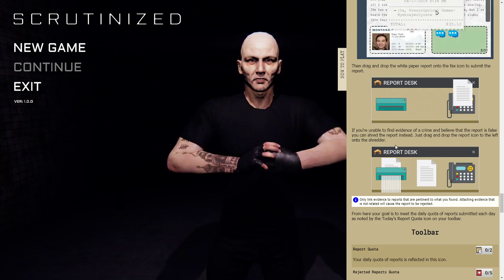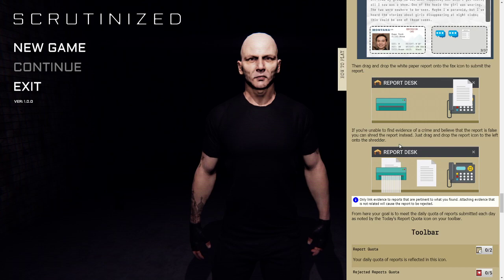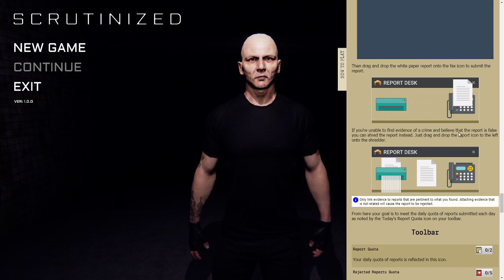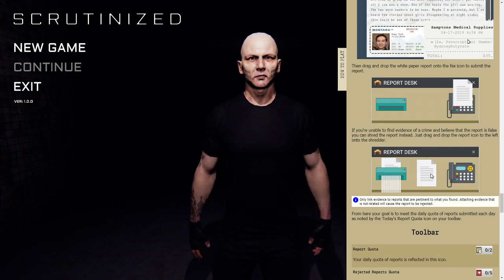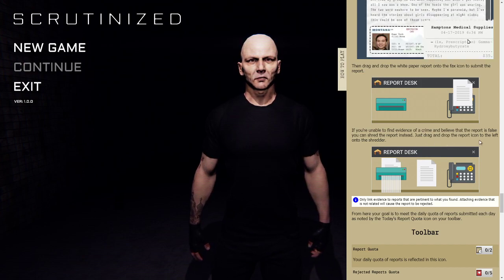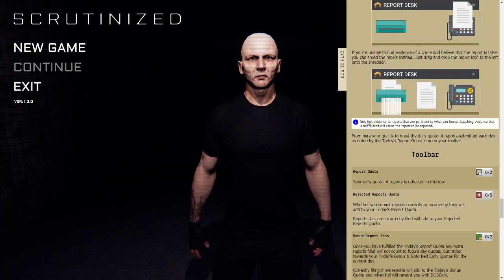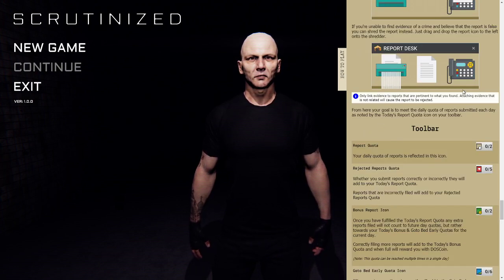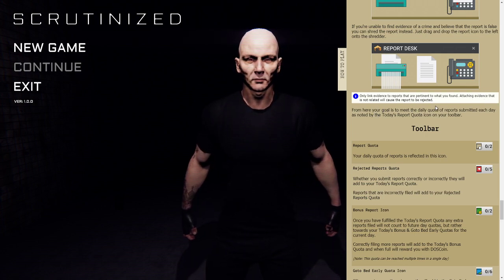If you're unable to find evidence of a crime and believe the report is false, you can shred the report instead - just drag and drop the report icon onto the shredder. Only link evidence to reports that is pertinent to what you found. Attaching evidence that is not related will cause the report to be rejected. That's probably really important - because I made that mistake, I think.